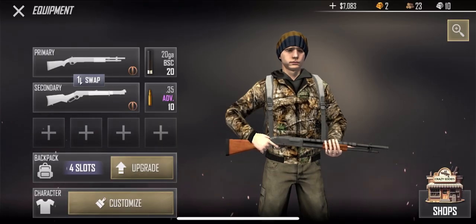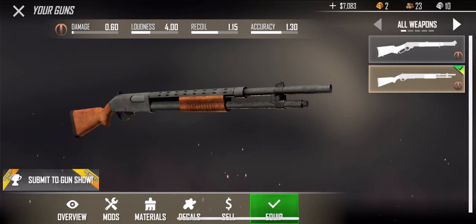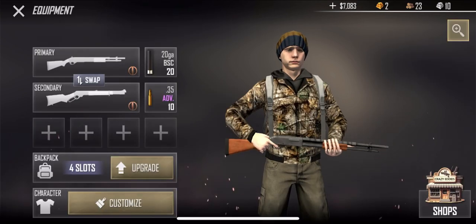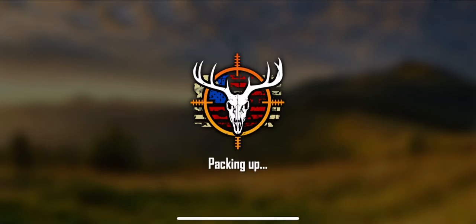Can we go in game with both guns? Is that possible? Let's see what mods they offer for this. I'm going to try out the shotgun here in the heli hunt and see what happens.